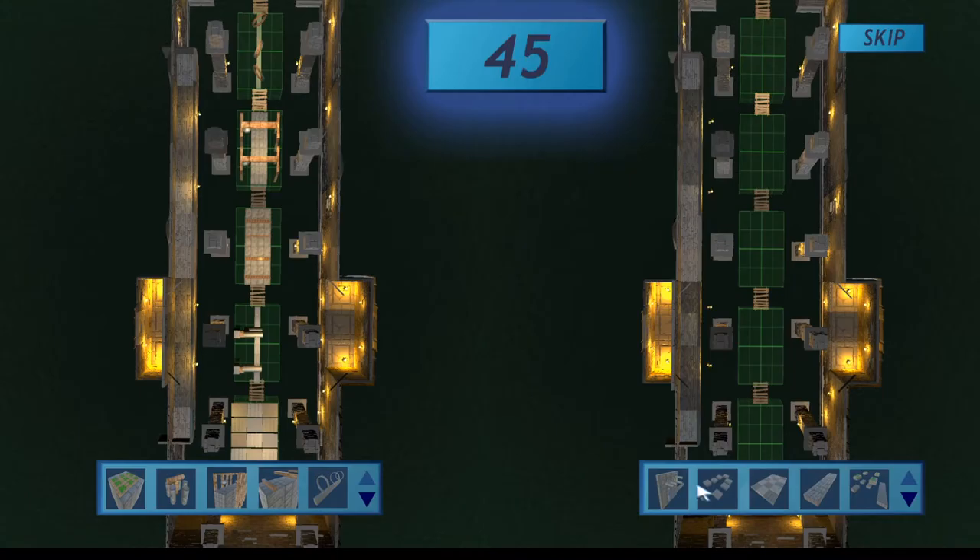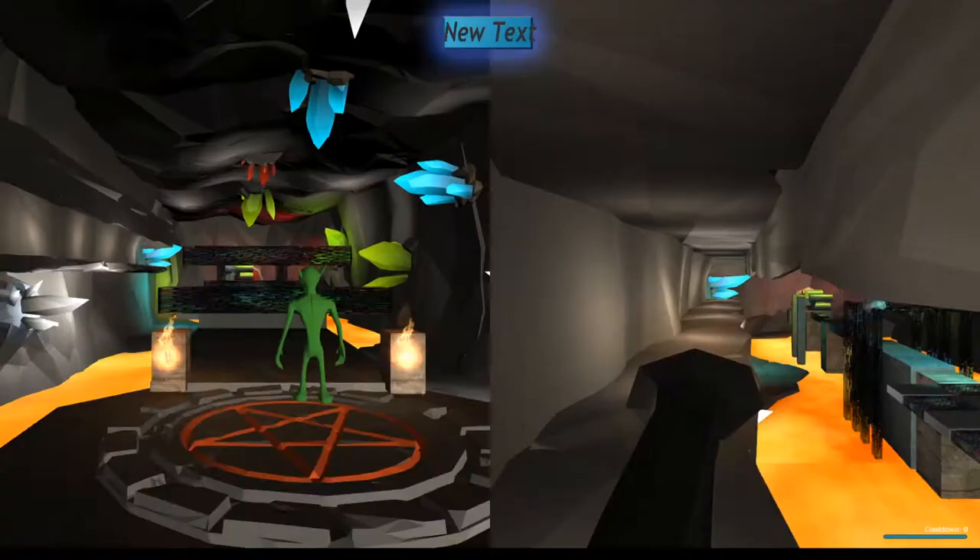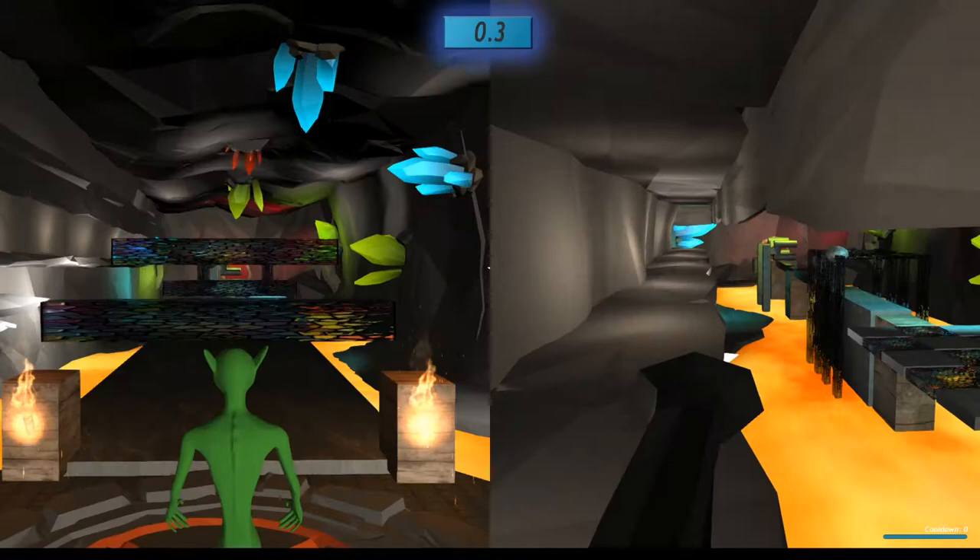Once the obstacles are placed, the players will navigate through their opponent's course with a special twist — they can be shot off! Not only do the players need to be careful of the perilous course in front of them, they must also look out for their opponents above.